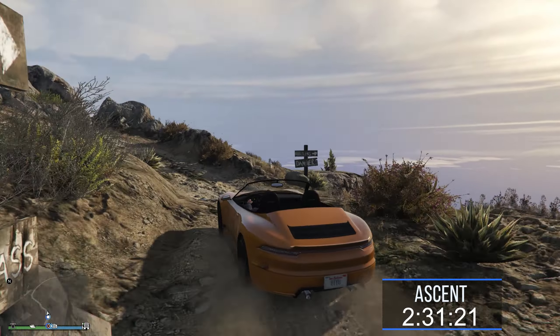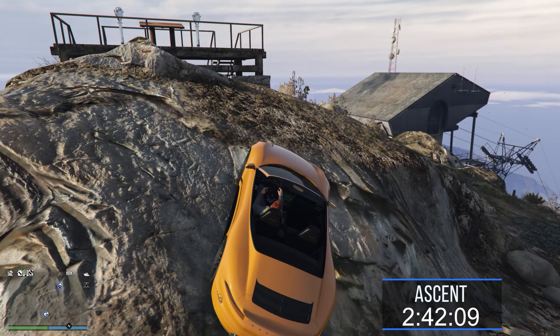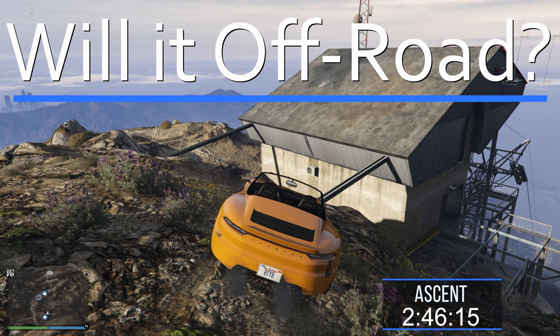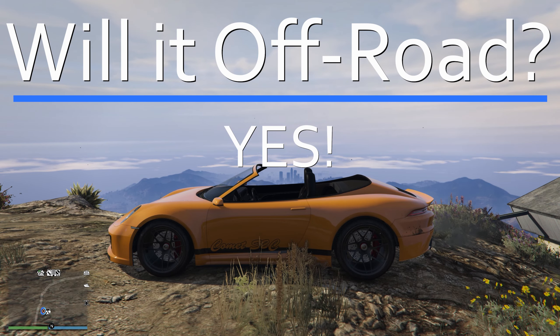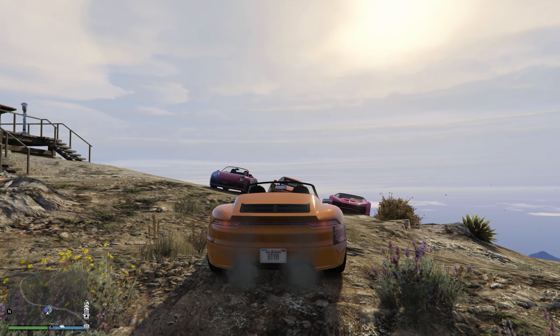The Comet S2 flying right up the mountain. Beautiful sunrise to match the bright orange paint job on the car — I think it goes very nicely together. And I love the active aero spoiler on this. I didn't know that the Comet S2 had an active aero spoiler. But we are up — two minutes 46 seconds. So will it off-road? Yeah, as everybody honks their horns at me.